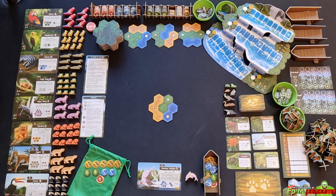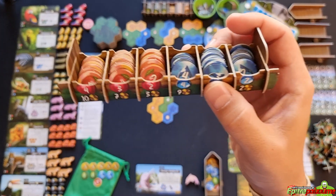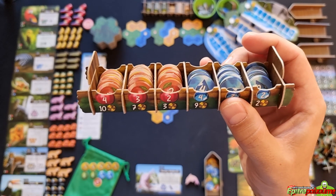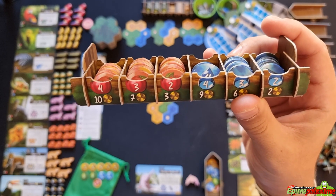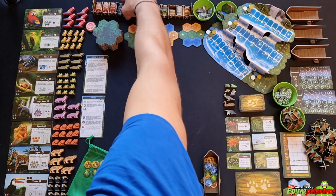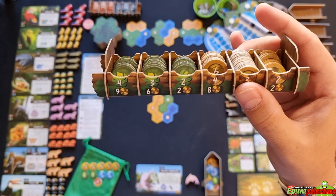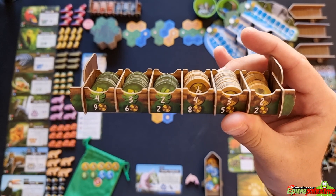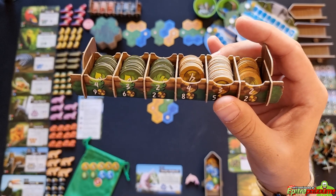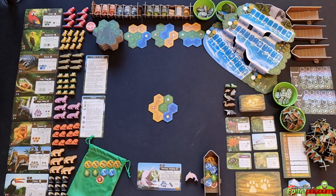Place two token vaults within reach of all players. The first vault has fruit tokens on the left and water tokens on the right in denominations of four, three, and two, with the cost to buy them shown below. The second vault has leaf tokens on the left and currency tokens on the right, again in denominations of four, three, and two with their respective purchase values below.